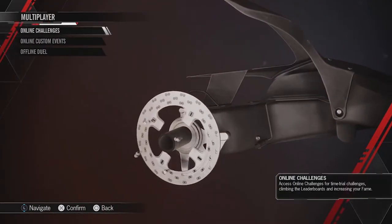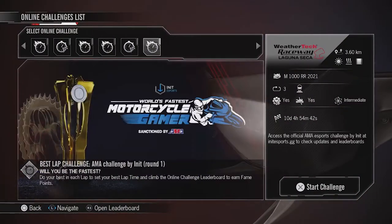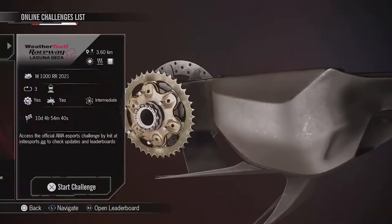Welcome to Griffin's Gaming Guides. Today we're going after another RIMS Racing Trophy — Practice Makes Perfect — where you need to ride for a total of two hours in private testing mode.